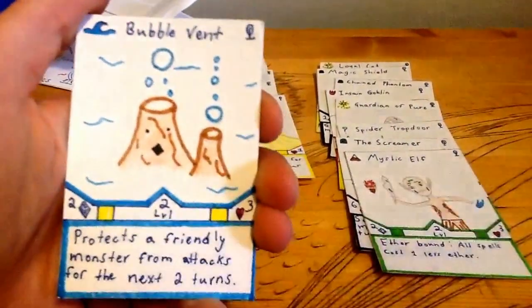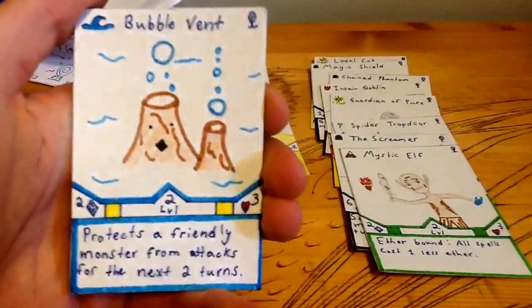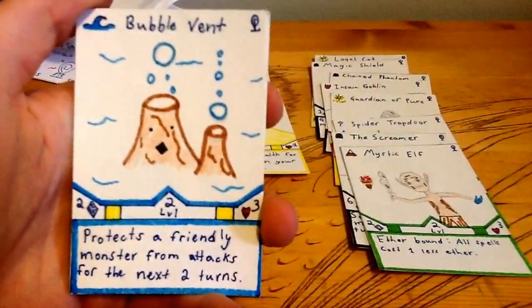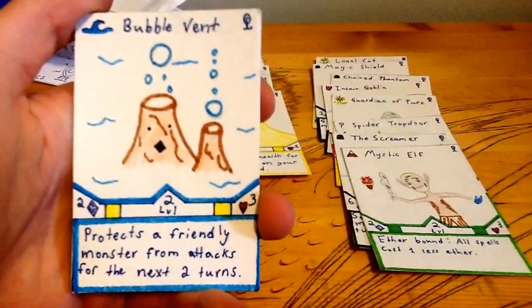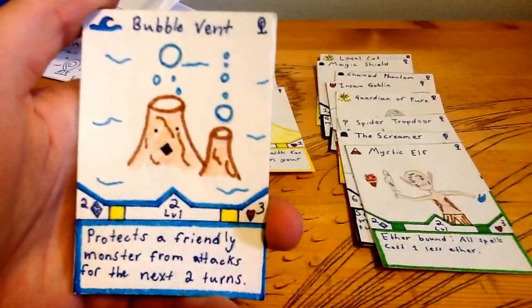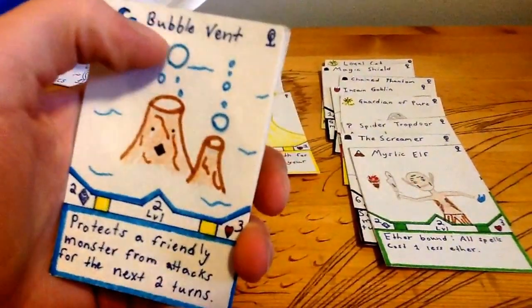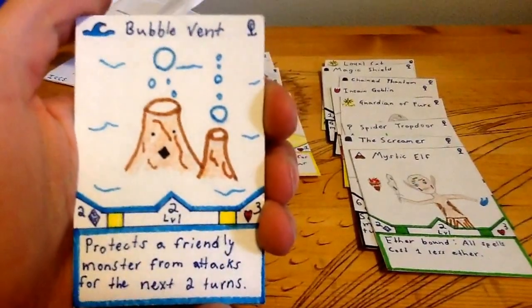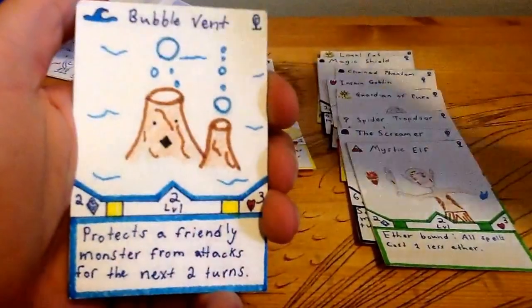Bubble Vent is level two, so it's an early monster. Two attack, three health. Protects a friendly monster from attacks for the next two turns. My idea here is that one of the bubbles would surround something as a shield. Sea Dimension. And are we on our third uncommon? Yep — Expert Dart Blower, you've seen Expert Dart Blower.